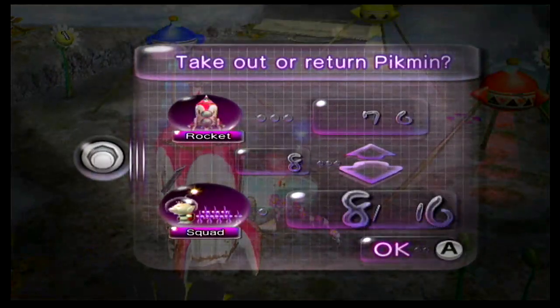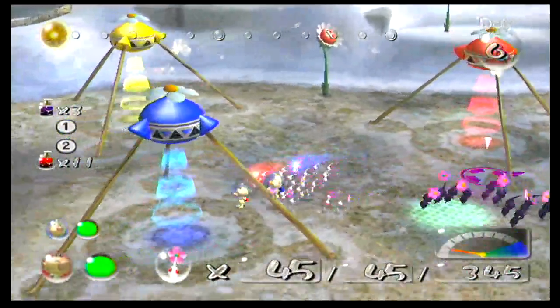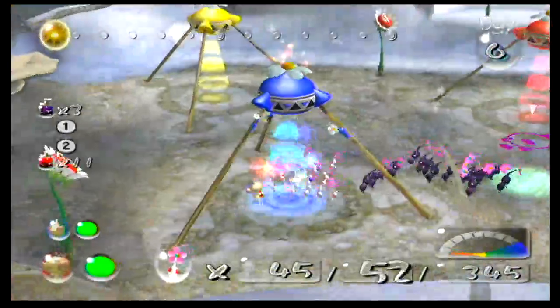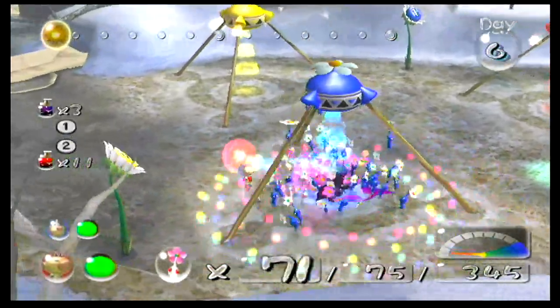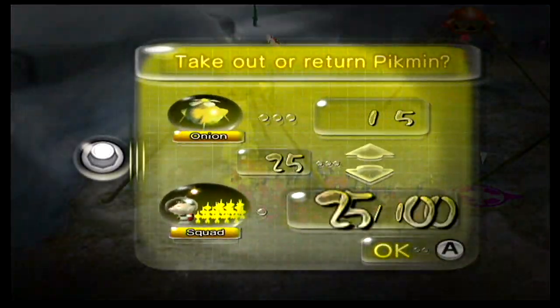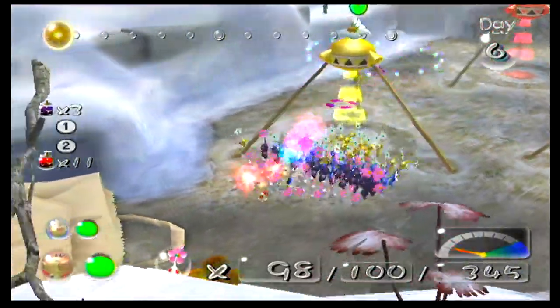So you need about 30 whites, 15 purples, Louie, 30 blues, just all of them, and 25 yellows. Okay now we can explore.